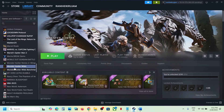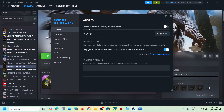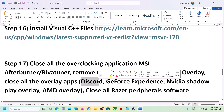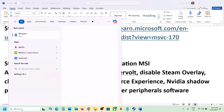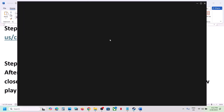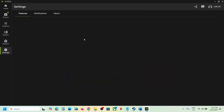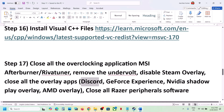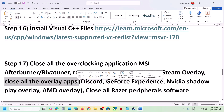Disable Steam overlay: go to Steam, right-click the game, select Properties, and turn off 'Enable the Steam overlay while in-game.' If you have Discord running, go to Discord and turn off its overlay. If you have GeForce Experience or the NVIDIA app running, open the NVIDIA app, go to Settings, find the NVIDIA Overlay option, and turn it off.